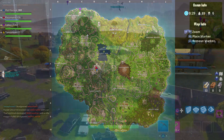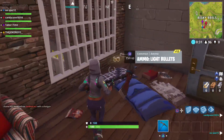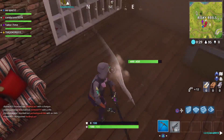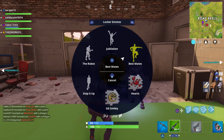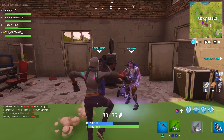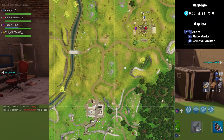Next up is the new area, which is Risky Reels. At the very northern part of this area is a strange shaped two-story building. The bottom floor of this house has a green screen in the back part of it, and there's a camera set up facing the green screen itself. You can find up to three chest spawns in this building, so it's not only a good place to dance, but also to loot.